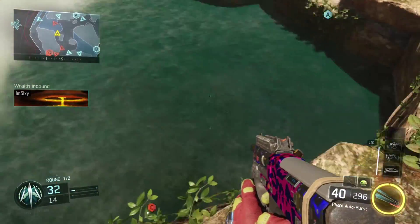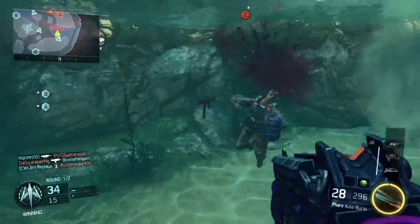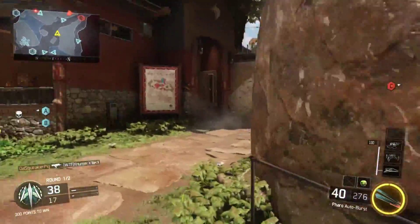Anyway, I want to talk about the Pharaoh. It's a submachine gun — the second to last in its category — and it's a four-round burst submachine gun. If you hold down the trigger, it can burst automatically, which is my favorite feature about this submachine gun.